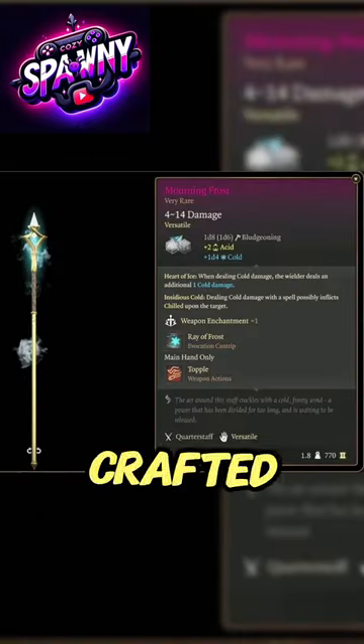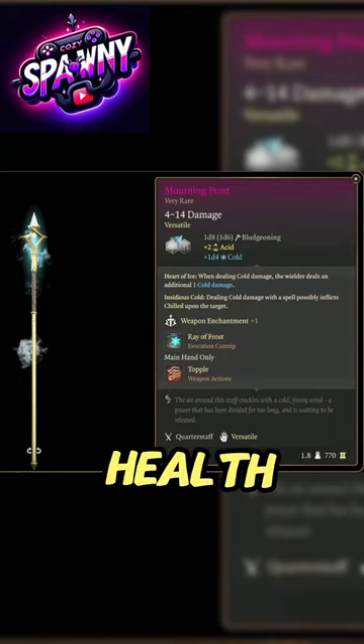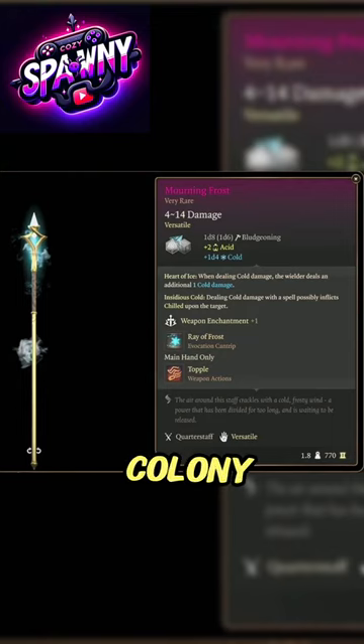6. Mourning Frost. Crafted from Icy Metal, Icy Helve, and Icy Crystal, found in the Myconid Colony, Underdark Fort, and near the Sussertree, respectively.